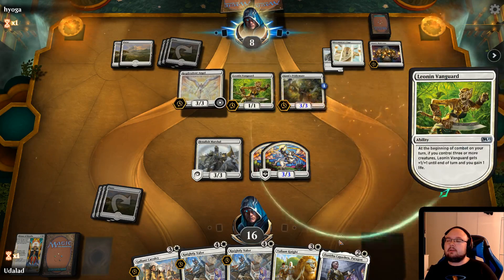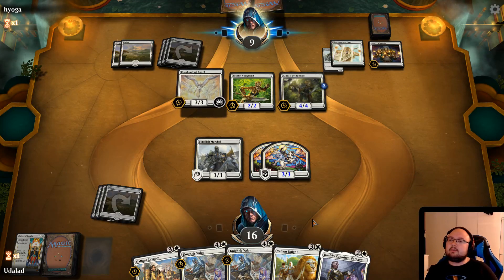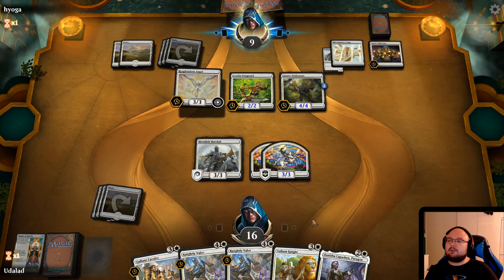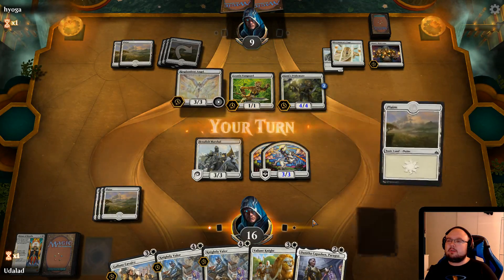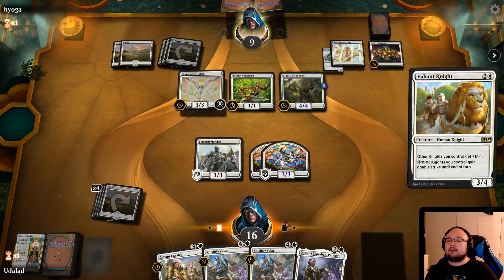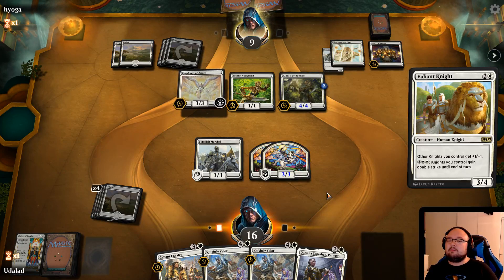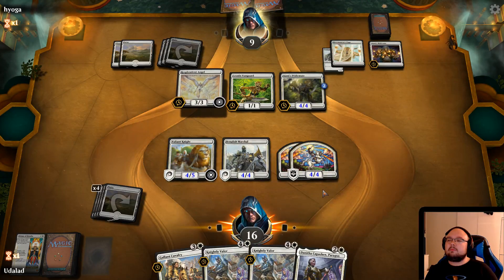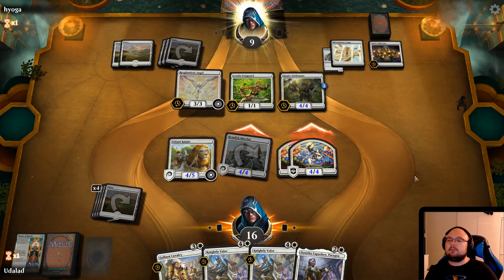I really just want one more land — then we can play out the Valiant Knight and that would actually be sick. Valiant Knight, such a good card. We have so many targets that I really wanna cast Conclave Tribunal on. I do really need a Conclave Tribunal — that's five mana, so one more mana. We can give double strike to all our knights as well, that would be very sick. I wonder: if I attack with all of these, will he try to block the Benalish Marshal? We'll see.